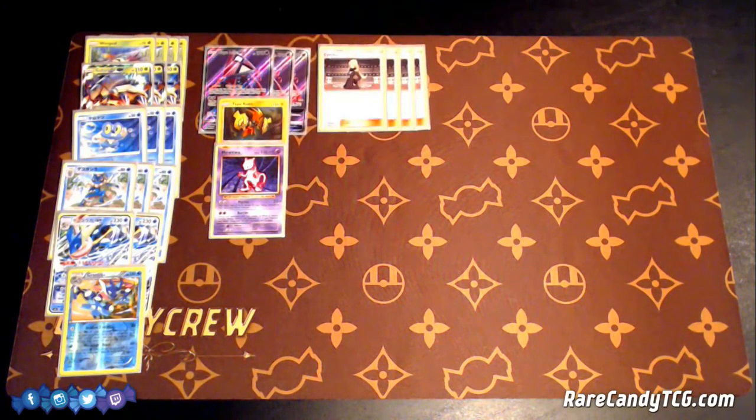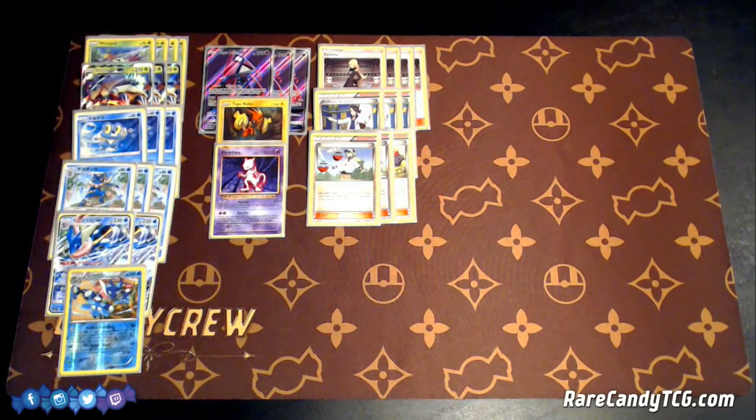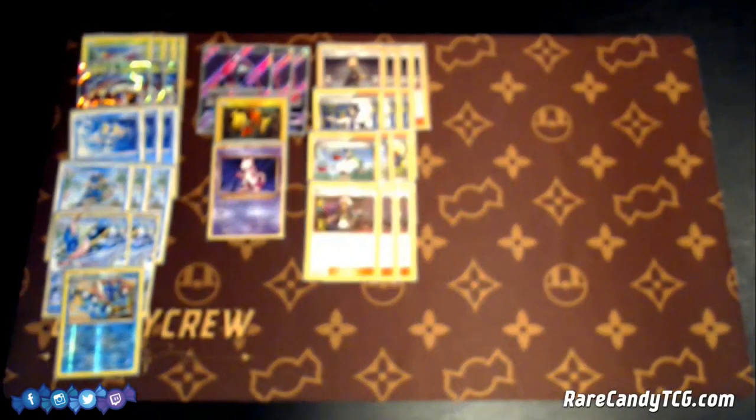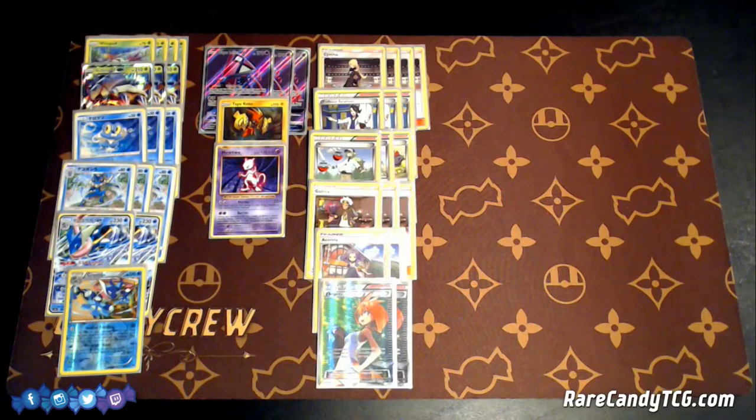Moving right along, we have 4 Cynthia, 3 Professor Sycamore, and 3 N as your Draw Supporters — that comes out to 10. No secondary draw on this deck, but the deck doesn't need a ton to get going. Glissapod is really good on its own. I believe 10 Draw Supporters with 3 Lele's and 4 Ultra Balls to get them will work out. For Support Supporters, you have 3 Guzma and 2 Acerola. The Guzmas are really strong for being able to switch out of your Glissapod GX, and your Acerola lets you pick up damaged Pokemon. If your Greninja gets damage on it, you can pick it up too, which lets you possibly reuse them. And then 2 Brigette just to get our Pokemon out.